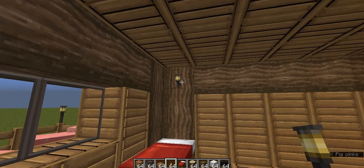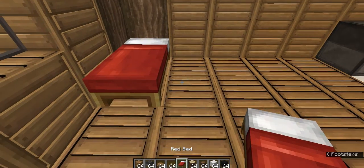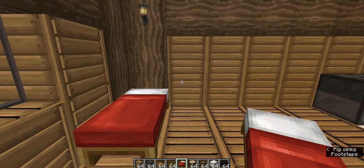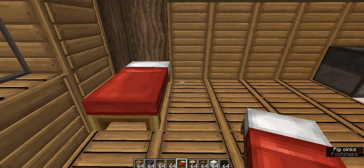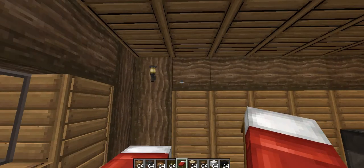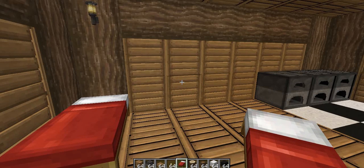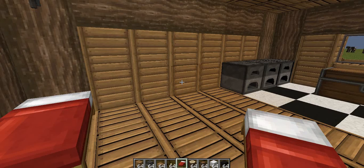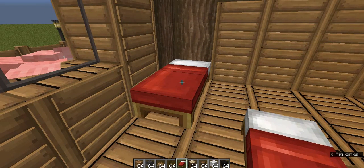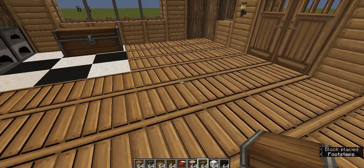Next, place a torch on the opposite corner, and then add a bed — for all you lonely people like me. But if you have a partner or a friend, just add another bed, simple as that. You can also pick colored beds. On earlier versions of Minecraft it was only a red bed, but now we get white beds. Next to the bed, add a chest.